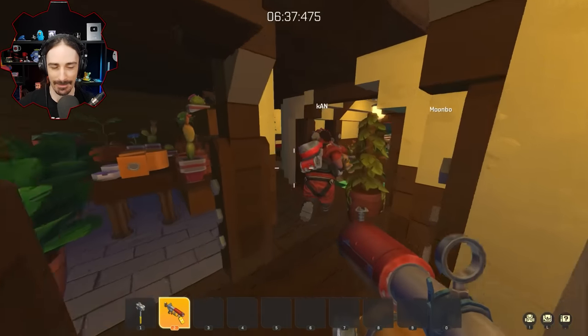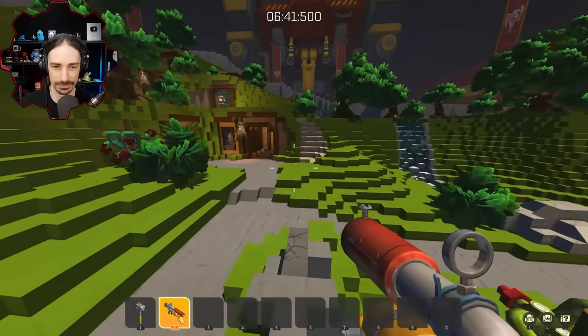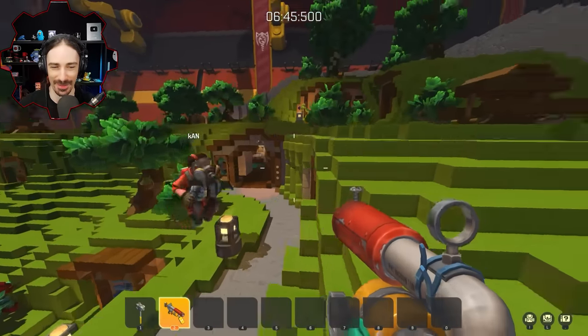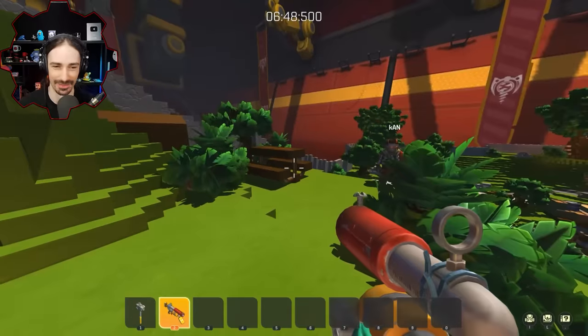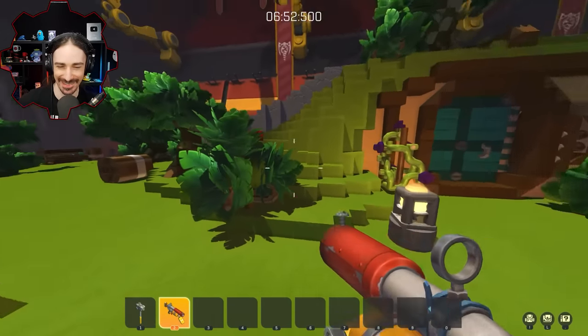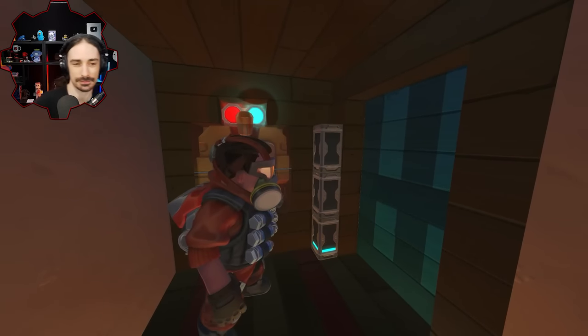There's only one way to break the tie — Moonbow has to hide! First person to find Moonbow wins. I am down for that. Oh, I'm so scared — we've never done this before. All right, get out there! Here we go.